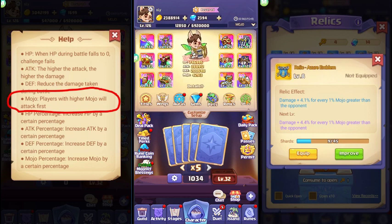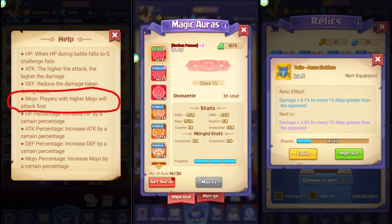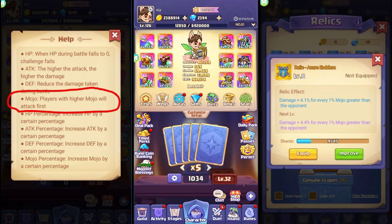Next, let's talk about aura. The aura can also give you mojo. Comparing red aura versus orange aura, you can see almost 500 points difference — red aura gives 1510 mojo versus 1080 for orange aura. That's a 430 difference, and it adds up. So that's another way of increasing your mojo.